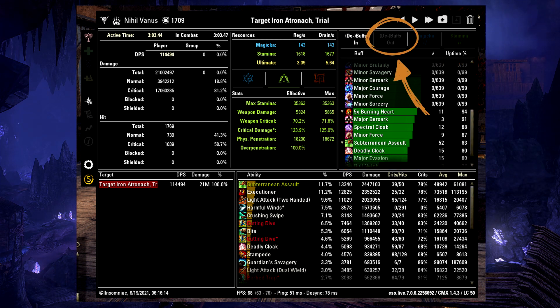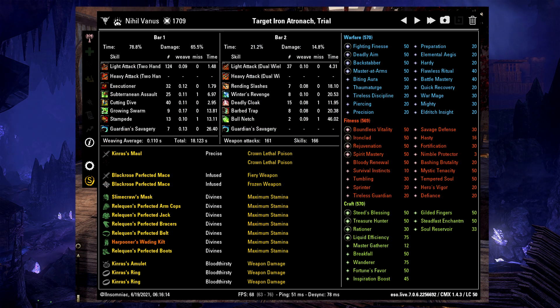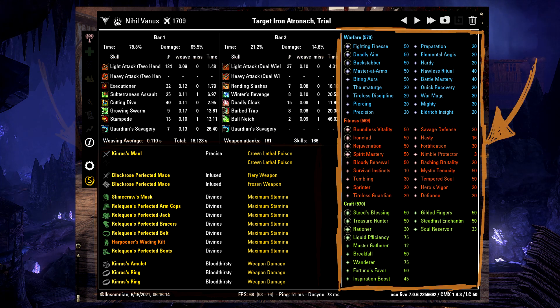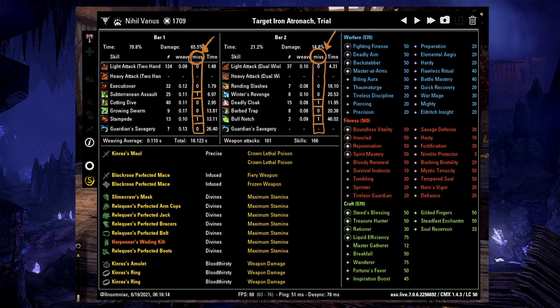The grayed-out tab next to the buffs shows debuffs applied to the enemy — there you can for example check your Barbed Trap uptime to verify Minor Force. Below that you can see how much damage each individual skill did, how often it hit and how many of those hits were critical. The next important part is the info window, where you can see all of your used abilities and gear as well as champion points. Most importantly, the top left shows your weaving average — the average time lost between casting skills, as well as how much total time was lost in the parse. Combat Metrics also lists if any light attacks were missed and if yes, before which skill.